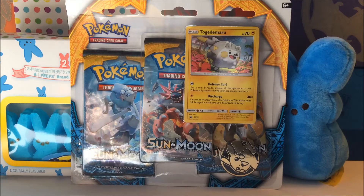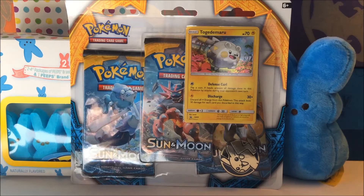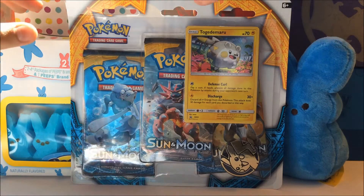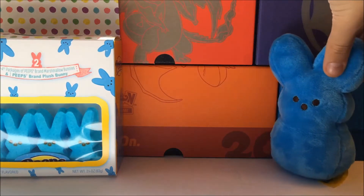What comes in is 3 packs of Sun and Moon — obviously, why wouldn't it — and the Togenomaru promo card and the Pikachu coin. So might as well get it opened up. I'm just fixing my background real quick, and we have our festive Easter stuff in the background because, you know, it's Easter special.